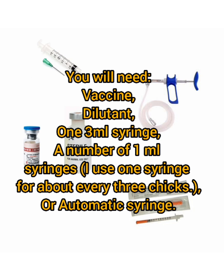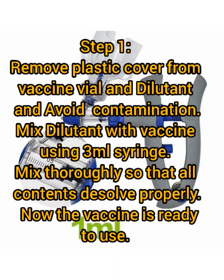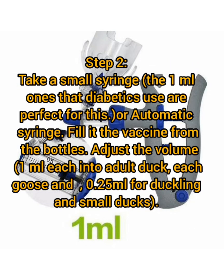Step 1: Remove the plastic cover from the vaccine vial and diluent, and avoid contamination. Mix the diluent with the vaccine using a 3 ml syringe; mix thoroughly so that all contents are dissolved properly. Now the vaccine is ready to use. Step 2: Take a small syringe — the 1 ml ones that diabetics use are perfect for this, or use an automatic syringe. Fill it with vaccine from the bottle and adjust the volume to 1 ml each for adult ducks and geese, and 0.25 ml for ducklings and small ducks.